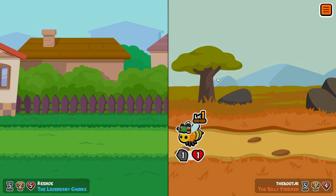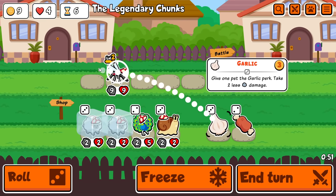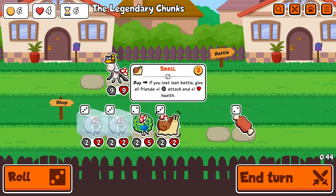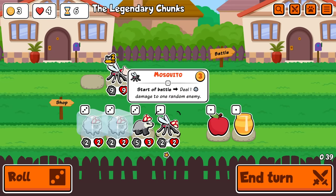Oh no. Perfect lethal. Why if I had like one more HP? No, no — it's two gold for a 1-1. Like, it's an otter, but I need to find my sheep, and this is the best time to look for it.